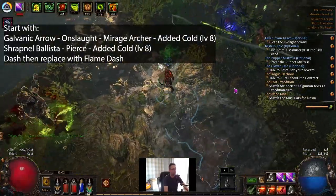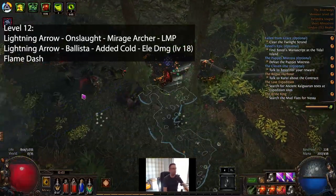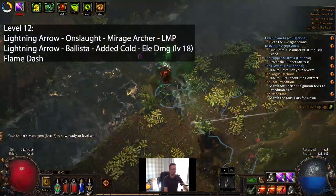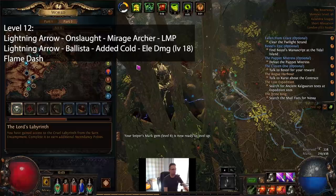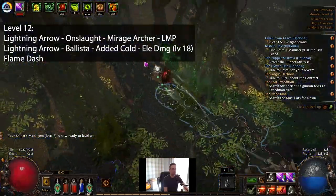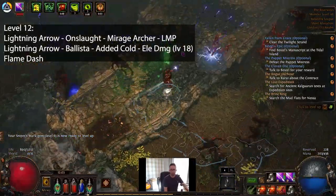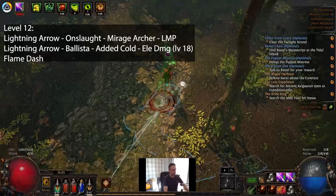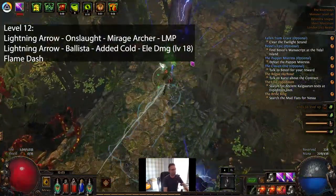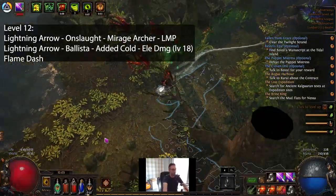Once you hit level 12, you can put on Lightning Arrow for Galvanic Arrow and you're going to swap your gems around. So it's going to be Lightning Arrow, Lesser Multiple Projectiles, Onslaught, and then Mirage Archer. If you start to struggle for damage you could swap Onslaught for Added Cold, but I'd recommend Onslaught because it helps you get through the campaign zones quicker. We are going to be able to drop it later on because we're going to get Onslaught on kill from the tree, but it just helps early on to zoom through.